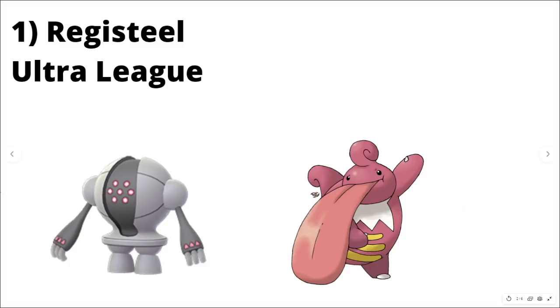The first one is Registeel in Ultra League. Registeel maxes under 2500, so getting that additional level means you win CMP versus non-100% or non-15 attack best buddy Registeels. Focus Blast does a lot of damage, though it's still a bait-dependent matchup. You also win one of the shield scenarios against Lickilicky, and that little bit of extra HP can make the difference between getting off a Focus Blast or Flash Cannon or not.